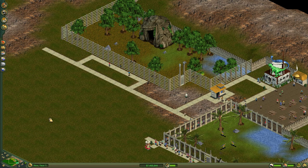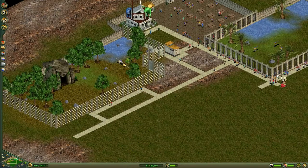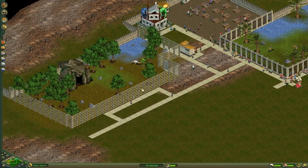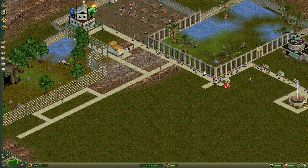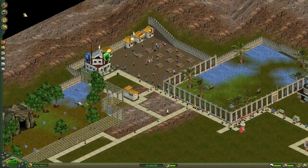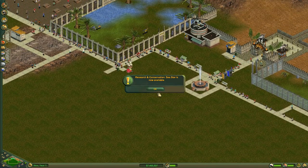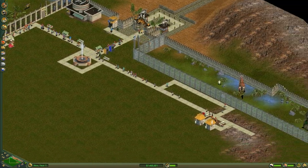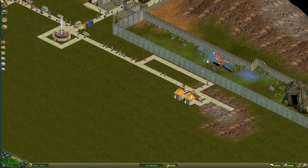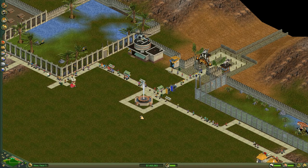We seem to have started fulfilling our guests' needs — looks like they're over there eating and drinking. We've got some happy dinosaurs and one more exhibit up and running. Let's see — our Plateosaurus is still tiny but happiness is at 100, so that's pretty good. I think this is probably a good place to stop this episode. Thank you again for watching, and go ahead and subscribe if you'd like to keep watching me try to keep my dinosaurs happy. I will see you next time, bye!